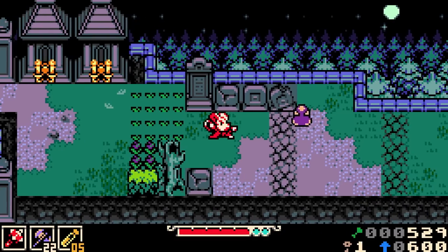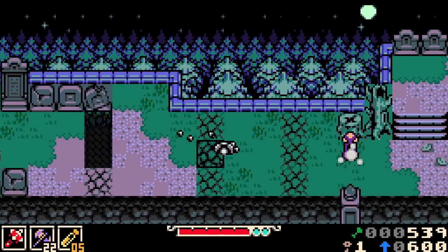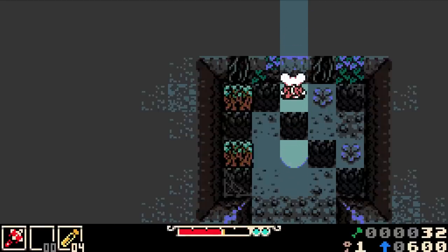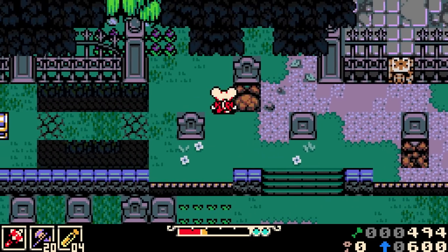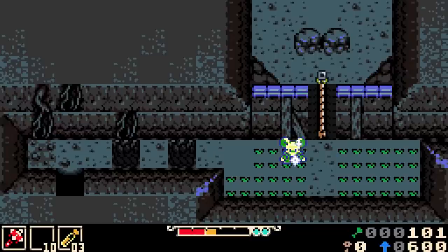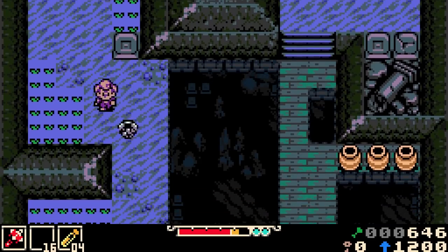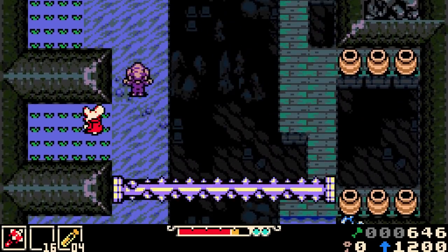At first glance, Mina the Hollower plays as your go-to 2D action adventure with a top-down perspective, but it also reminds me of what I would find in a platformer without traditionally being one. Instead of jumping, your protagonist Mina burrows underground. You can ascend from the ground whenever you want, but you can't stay burrowed forever. If she is near the ledge of a gap, she will leap across, giving you control on where she can land. Throughout my demo, I was approached by multiple skill challenges where I had to master the timing of my burrows and jumps to progress through a section of the level.